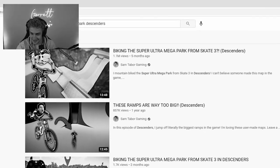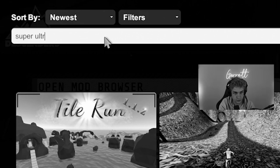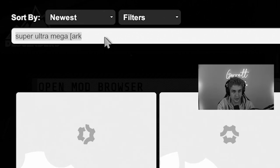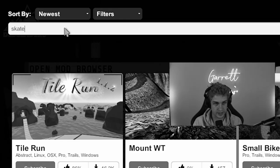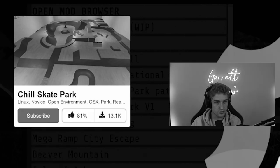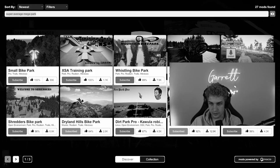On my last Descenders video, I went out on a journey to find the Super Ultra Megapark from Skate 3 in Descenders. I managed to pretty much find every single other skate park map in the game, but I couldn't find the Super Ultra Megapark that I was looking for. After reading through the comments, I realized that I literally had found the map and just hadn't selected it — and I literally showed it in the video.